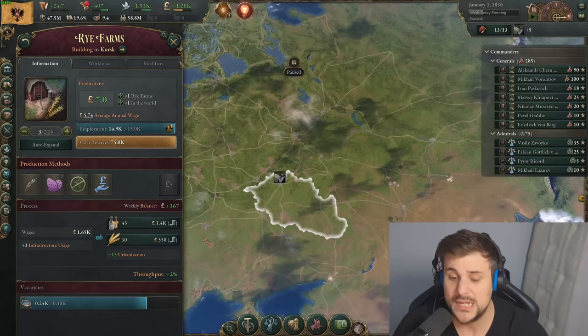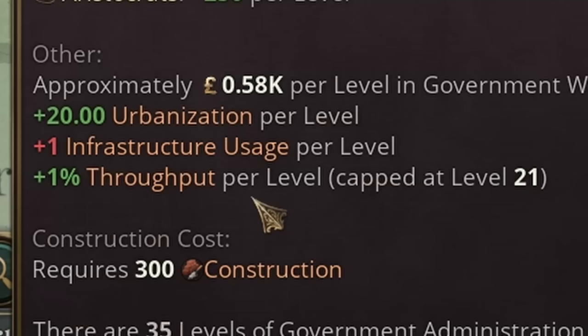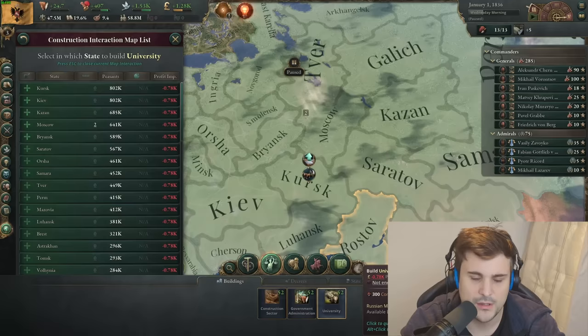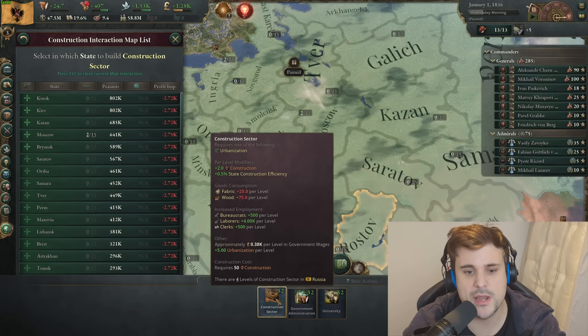Researching these technologies, particularly if you're a main industrial producer or resource gatherer, is going to make a big difference. This applies to most of the buildings in Victoria 3 — administrative buildings, you can see that 1% throughput, and the default research is capped at 21. It even applies, strangely enough, to universities. You wouldn't even think a university would benefit from economy of scale, but it does. Super critical. Construction sectors benefit from economy of scale too, but not from the direct throughput bonus other buildings get.